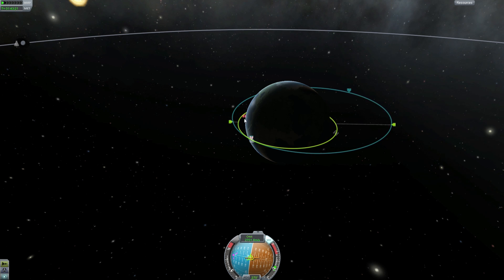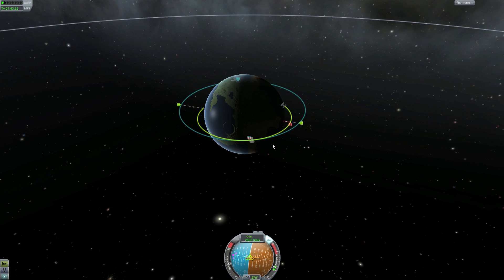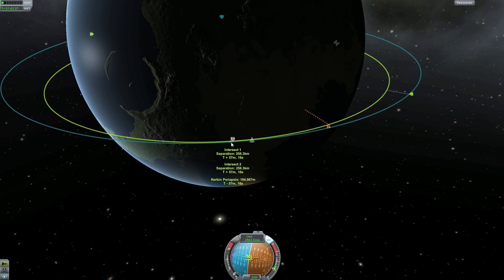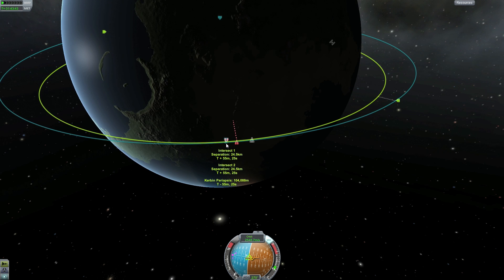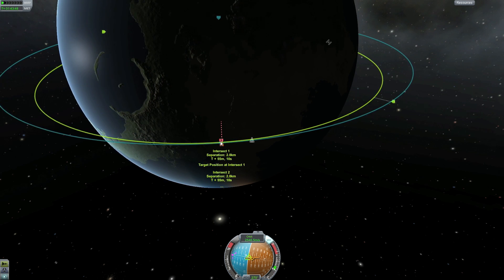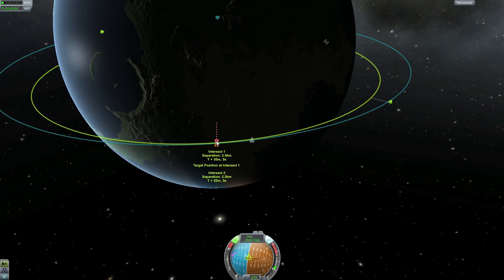We had a small bug but we can take it one more orbit — our apoapsis is so high that we have time for another pass. It's coming back and this time it looks like no bug. We can bring the intercept all the way in and use the RCS to get it to 2.5 kilometers.